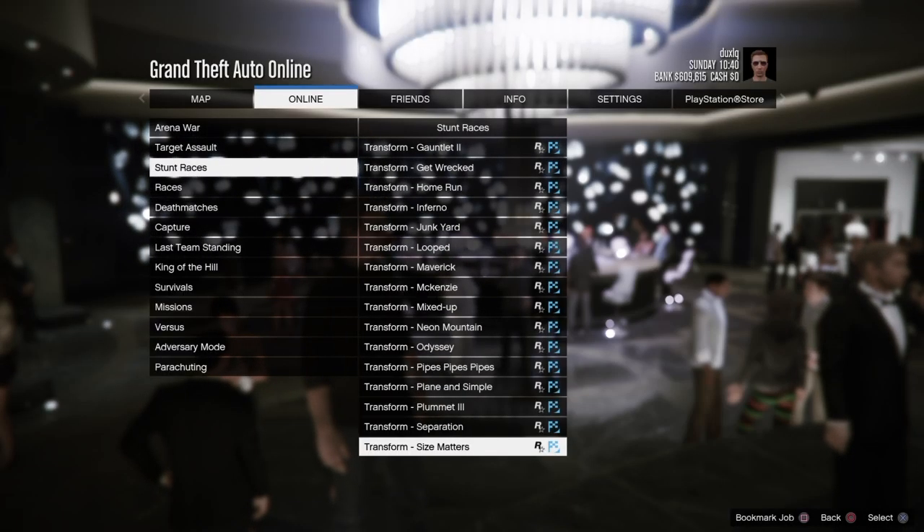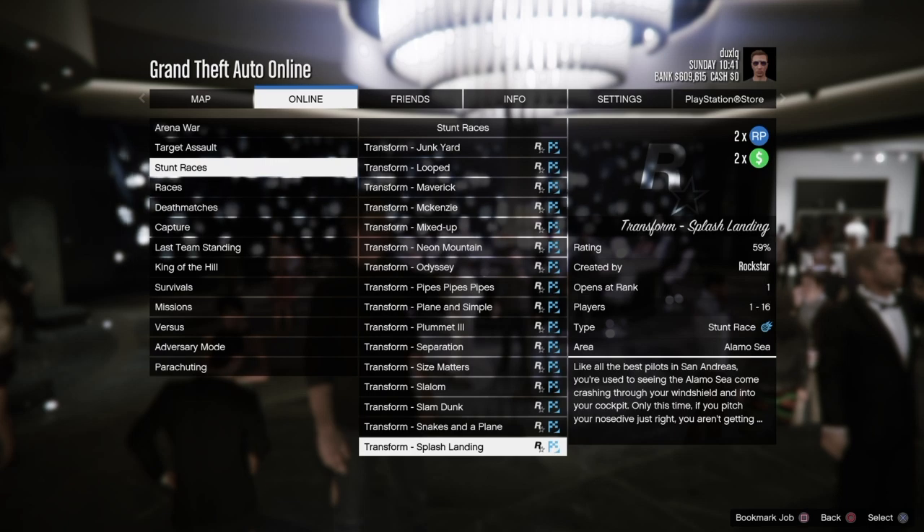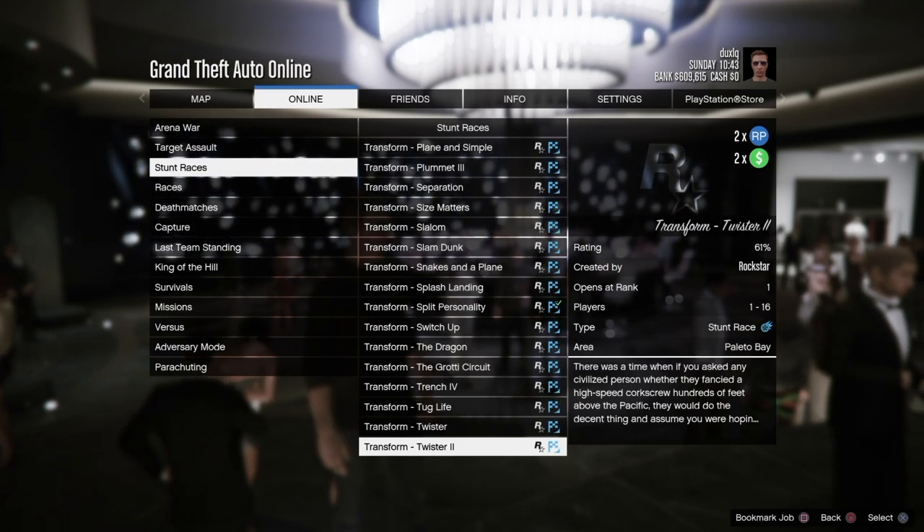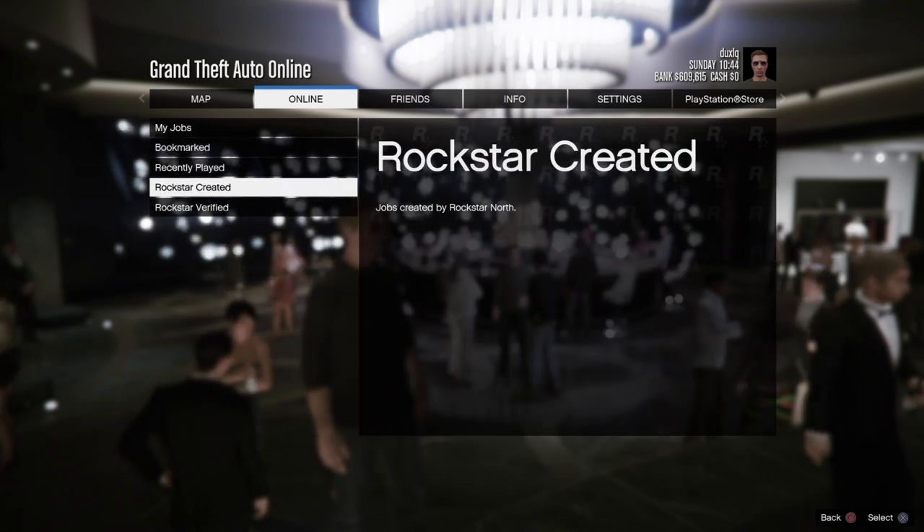Other discounted content this week is the Master Control Terminal and MC Businesses. And if you're looking to get yourself some double cash and RP, you can go and do the Transform races.